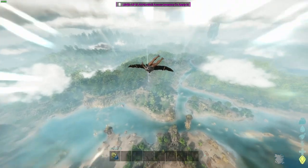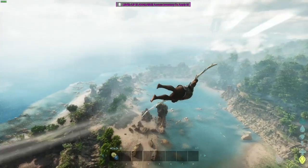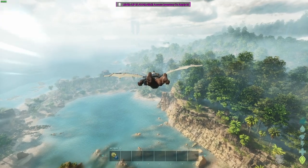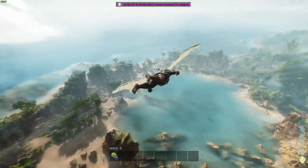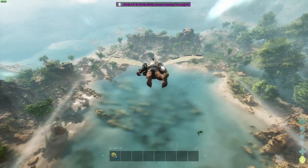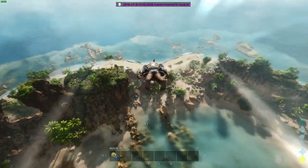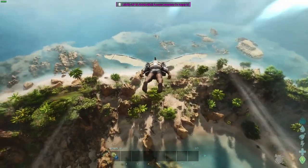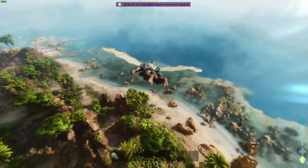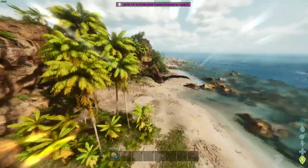We can glide around freely. Wild Card has noted a few issues with the glider suit — it's a little stuttery in some spots, though not too bad. The biggest issue is that tribe mates and other players will just see you flying through the sky, which could make someone think you're using admin cheats when you're not. But I just think it's a lot of fun — something to mess around with friends and tribe mates.